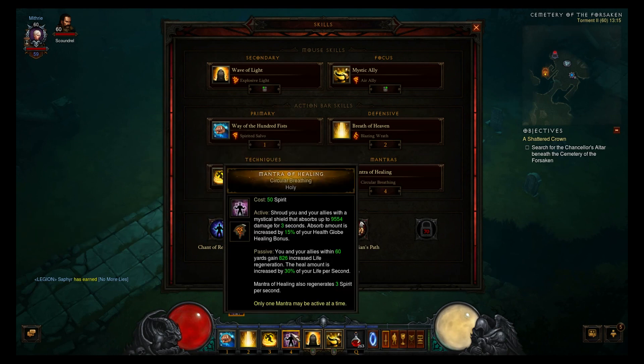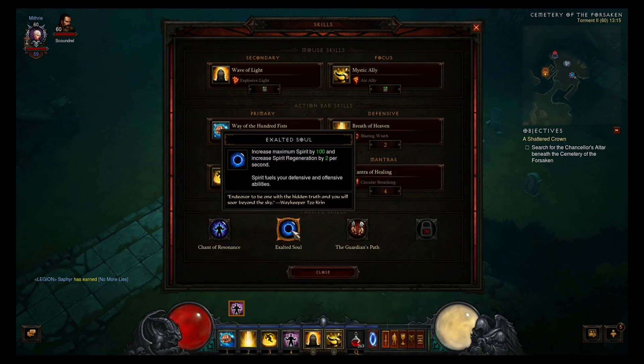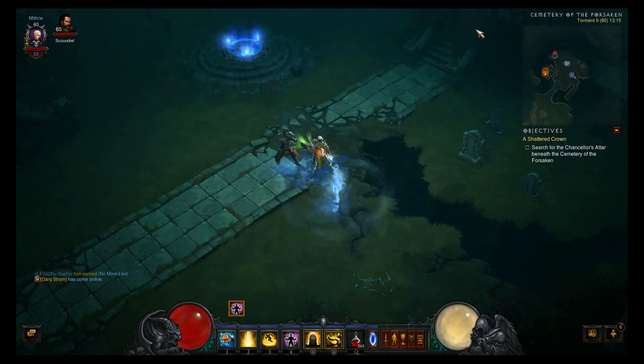I'm using Chant of Resonance because it reduces the spirit cost by 50% and you gain 2 spirit every second with your Mantra. The good thing with Mantra of Healing is that you can just activate it again to give yourself a 10,000 shield. And I'm using Exalted Soul — it increases maximum spirit by 100 and increases spirit regen by 2.